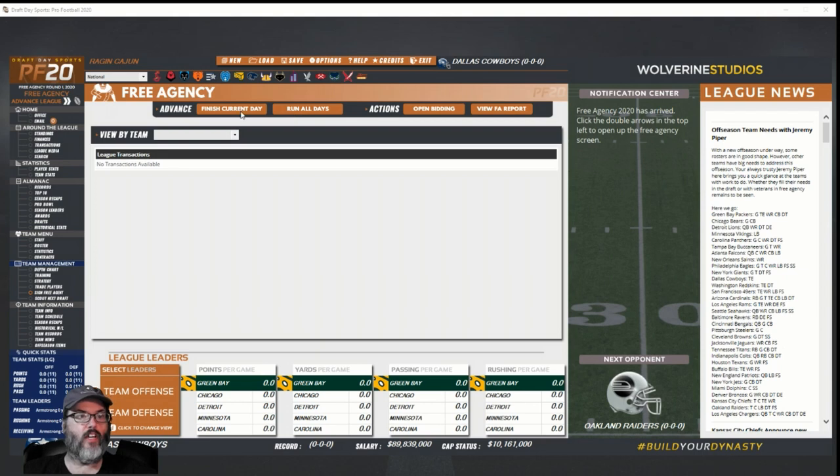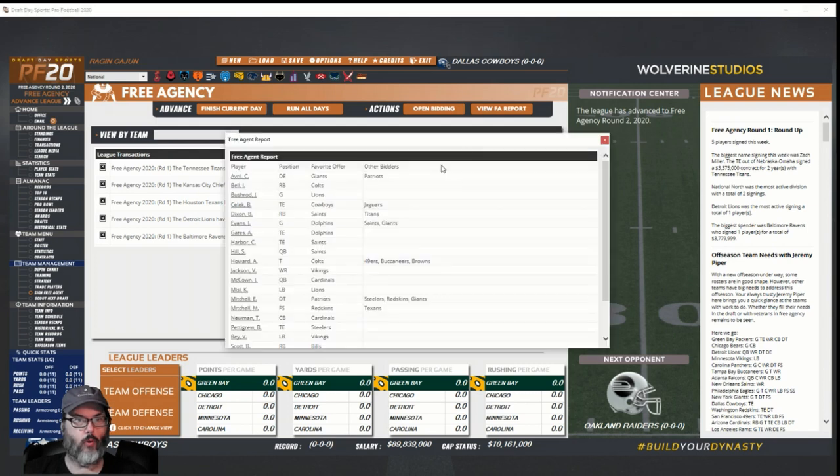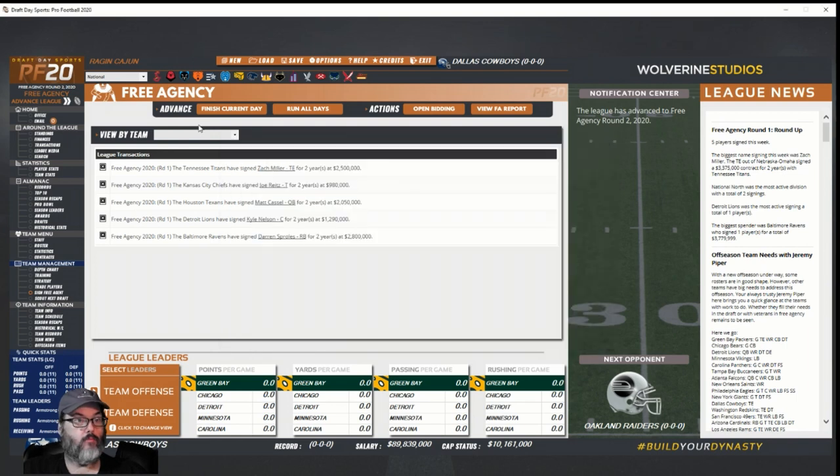We haven't finished the current day — you do that from here. Let's finish the current day. Zach Miller signs, Matt Cassel goes to the Texans, Darren Sproles to the Ravens. Free agent report — Antonio Gates to the Dolphins. Selick — his favorite offer is from us but the Jaguars are looking at him too, so you have to decide: do I up my offer a little bit or trust that the Jaguars won't outbid me?